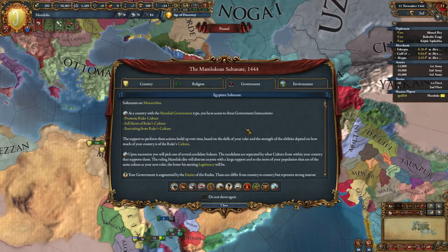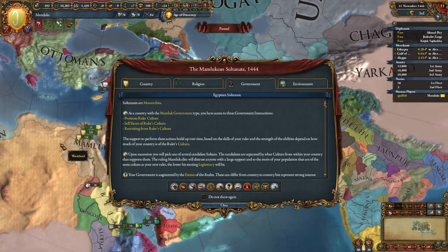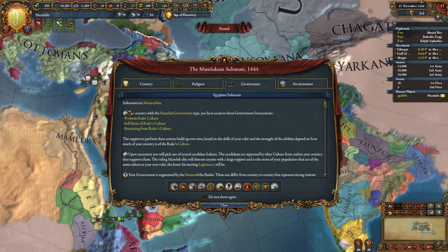Next we have the government tab. The Mamluks start, if you have the expansion Cradle of Civilization, with a special Mamluk government type. As far as I know, they're the only ones with the Mamluk government type - I mean, it's right there in their name.